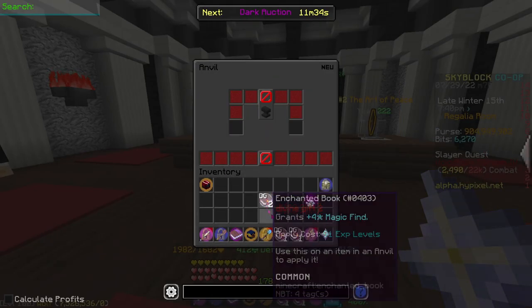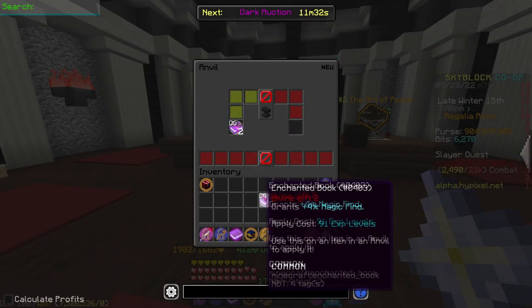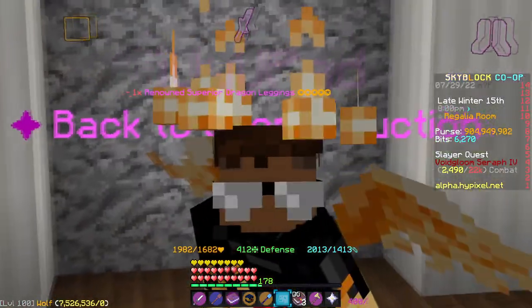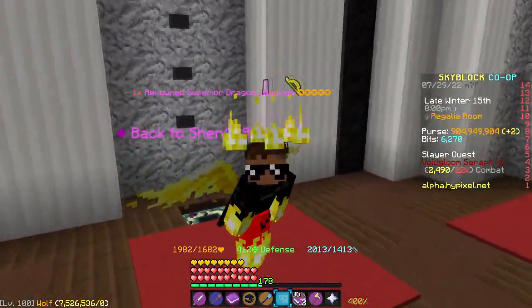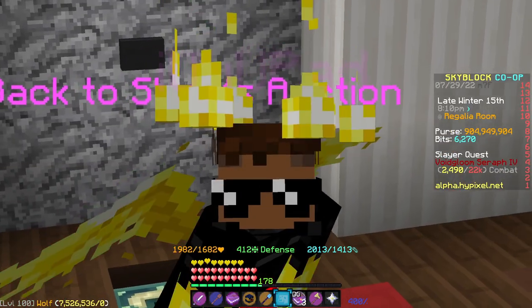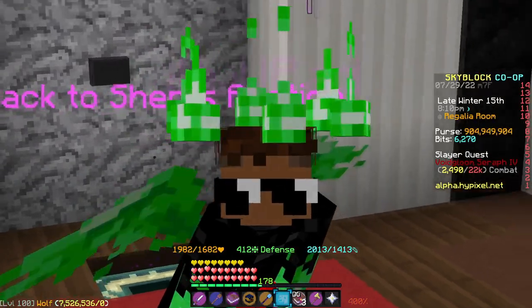If I go slash AV, I can actually combine these books and the magic find goes up. So for divine gift three, it gives three magic find and you can actually apply it to your weapon. Divine gift three — and this is just super OP because imagine a Chimera Daedalus axe and then you also add divine gift five on top of it. You will be absolutely loaded with magic find.